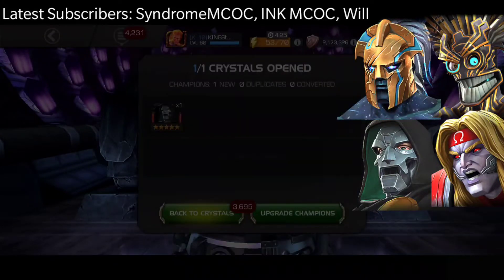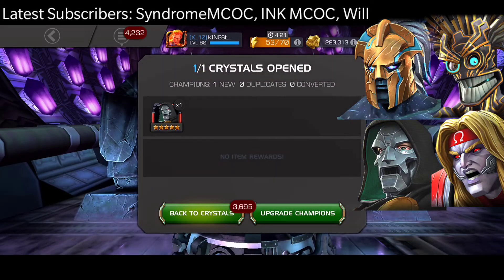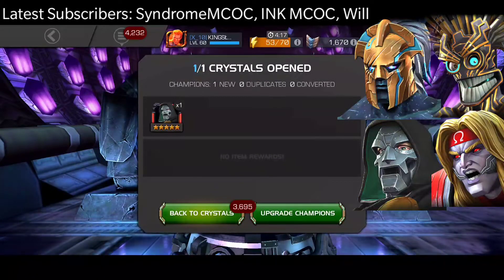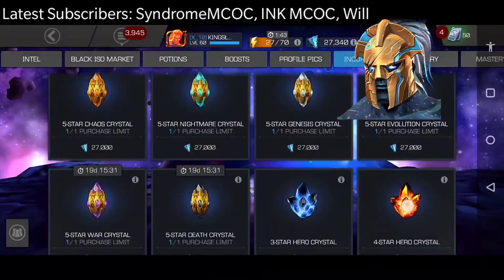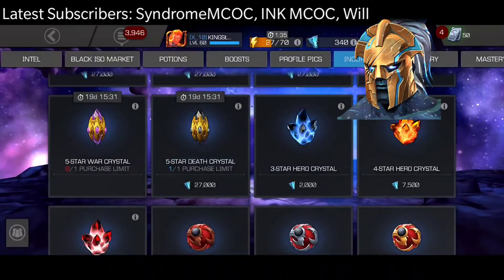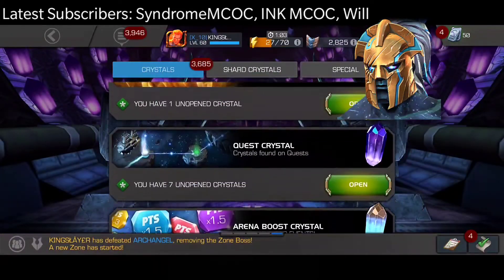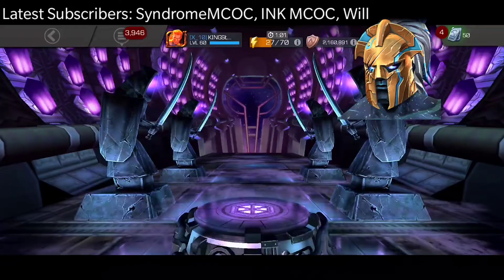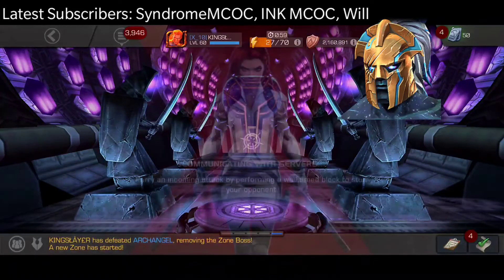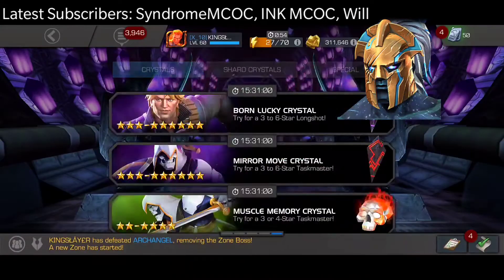5 star Doom — that is everything. I have an awakening gem for him, not a lot of signature stones, but he is going to rank 5. I don't have the T5 basic resources right now because I just ranked up Human Torch and Medusa, but I have rank-up gems. If we get Aegon from the final crystal, I'll prioritize Aegon; if not, at least we have Doom.